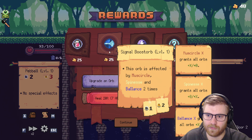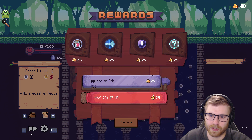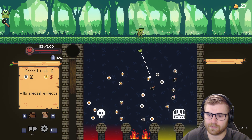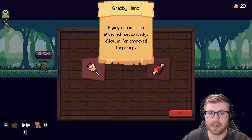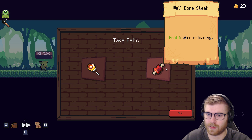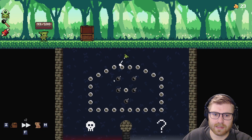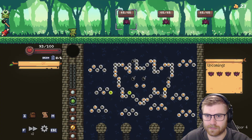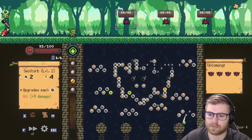Signal booster — ooh, fancy. Polchorb Geist. Alright, these aren't really good, so I'm gonna upgrade an orb. Love the Swole Torb — let's keep that being upgraded. Let's thread the needle, get through there. Flying enemies are attacked horizontally. Heal six when reloading. Let's get some healing early — I think that is a sensible choice. Let's dump this just so we get the Swole Torb.